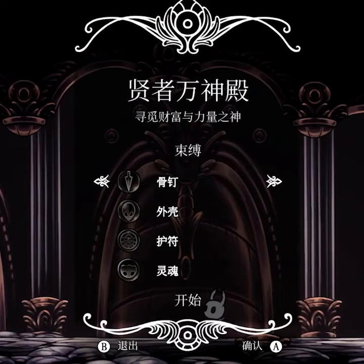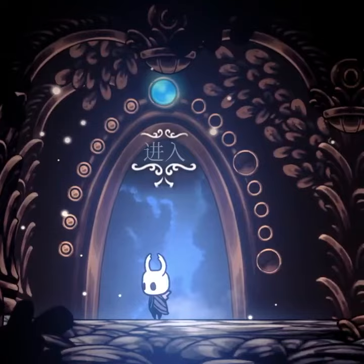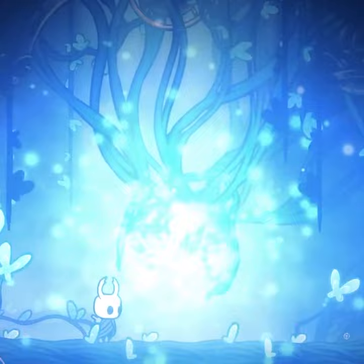Once you've done that, you want to head down to this room next to the Hall of Gods. Head in there and dream nail the Lifeblood symbol in the center of the room. After that, you'll see Lifeblood roots extend out of the room and into the Pantheon.